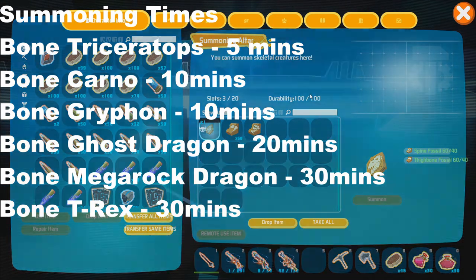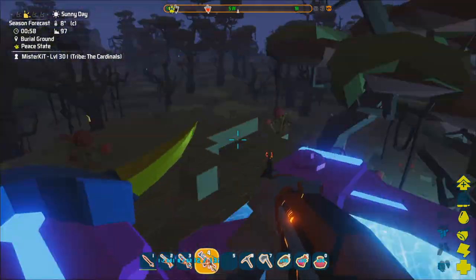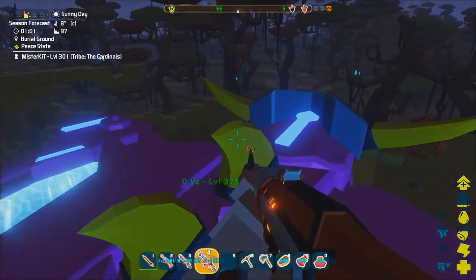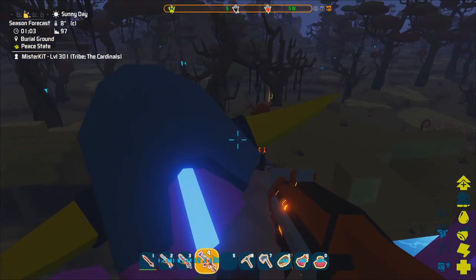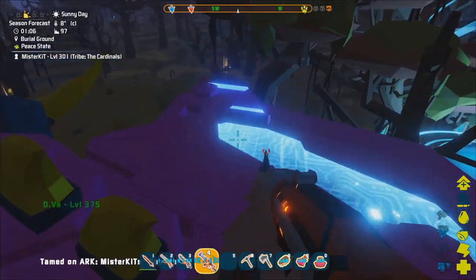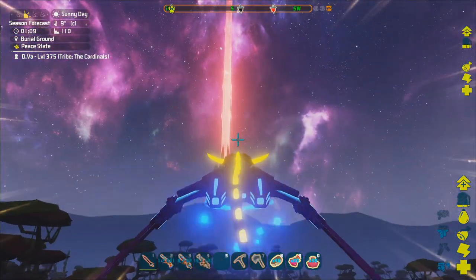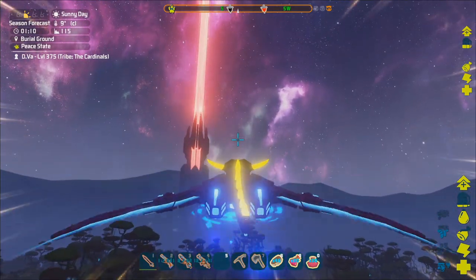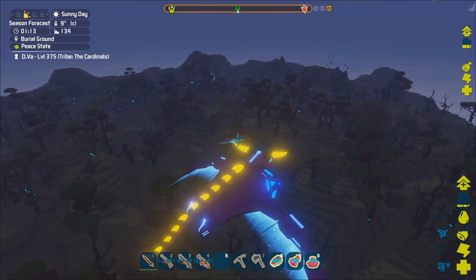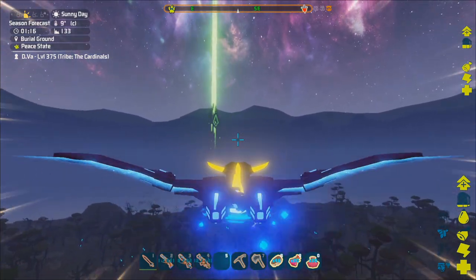Let's click on the skull and start the summoning process. While we wait, I'll explain how to ride these things, because getting the fossils, blueprints, summoning them, and taming them is only half the story. If you tame a dinosaur in ARK or Pixark you usually want to ride it, but with bone creatures the saddles are actually quite hard to come by. You have two options — one involves a ruin I'm about to show you, though keep in mind not every burial ground will have this.